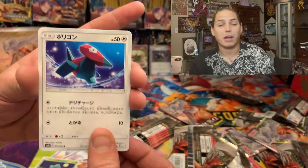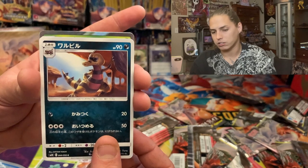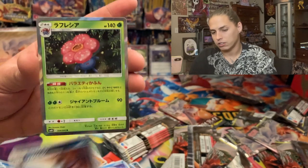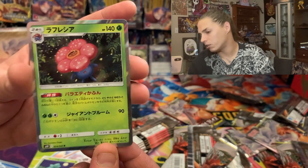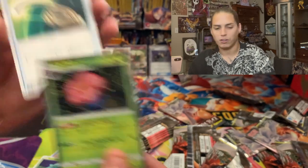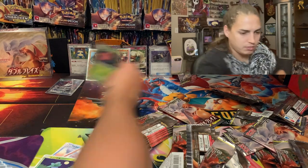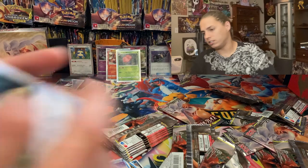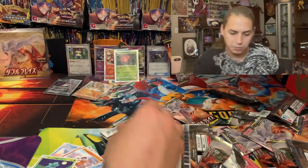Poliwhirl. I've got two of these boxes — in my next video I'll open up the other box. Vileplume, dope looking Vileplume spraying stuff everywhere. Escape rope to get up out of the cave and some kind of energy.